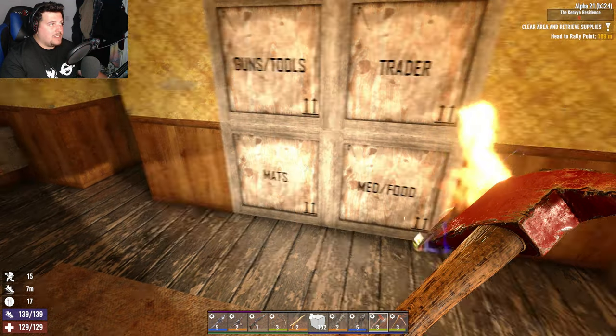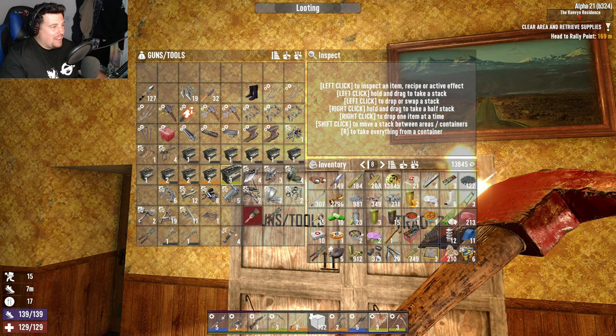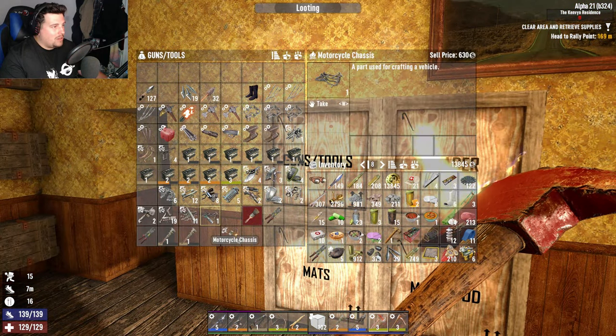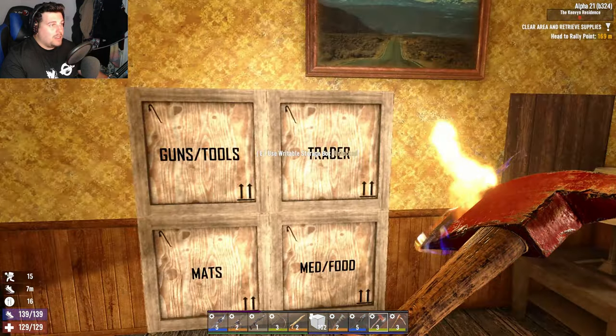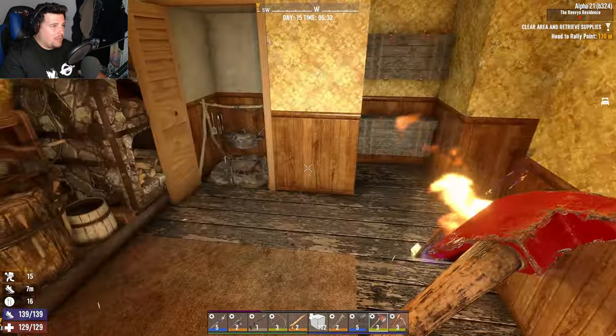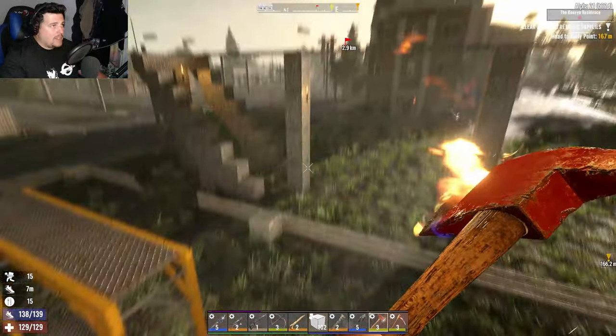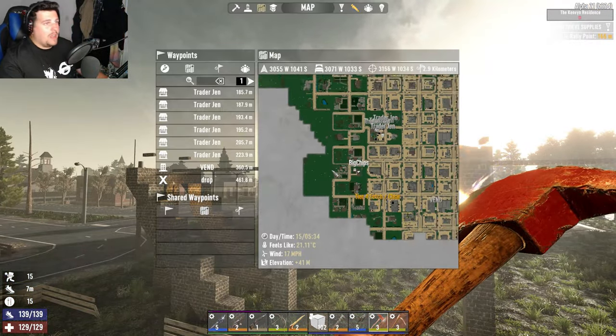The canned stuff I can get on maybe trip two. The only thing I'm leaving in the materials box is stuff that's easy to get. Oh yeah — motorcycle chassis! And that's just at the trader. Obviously I need to come back and get these bad boys — our stations. We've got a long way to go.